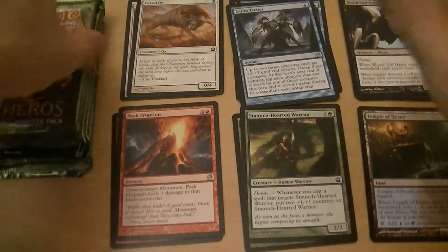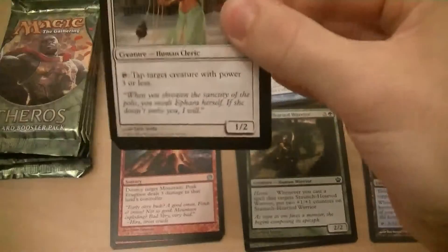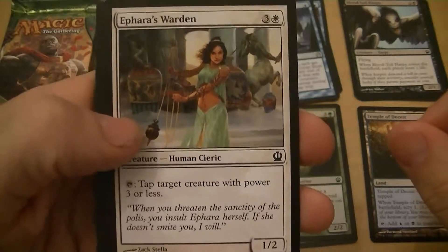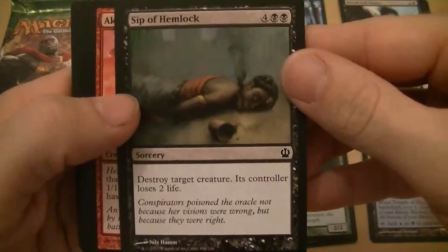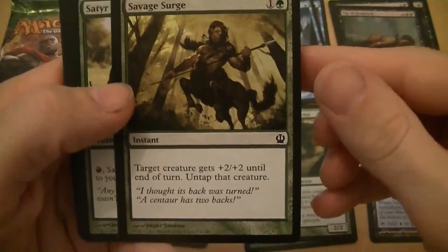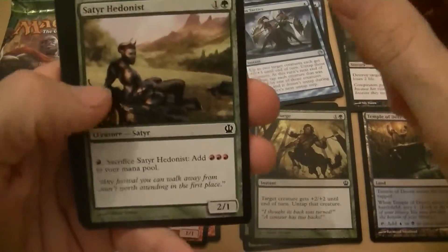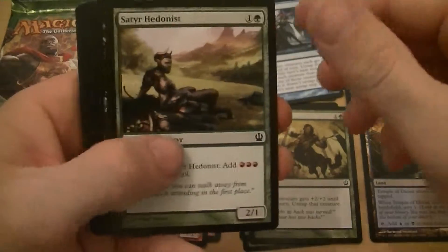Pack number two: Farhaven Warden — four mana for a 1/2, tap a creature with power three or less, not sure about that. Sip of Hemlock — six mana, destroy target creature, they lose two life — good removal. Akroan Crusader — one mana for a 1/1, when you target it you get a 1/1 red soldier token with haste — decent. Savage Surge — two mana, target creature gets plus two plus two until end of turn, untap that creature — good trick, works with heroic. Satyr Hedonist — two mana for a 2/1, pay a mountain, sack it, add three red mana to your mana pool.